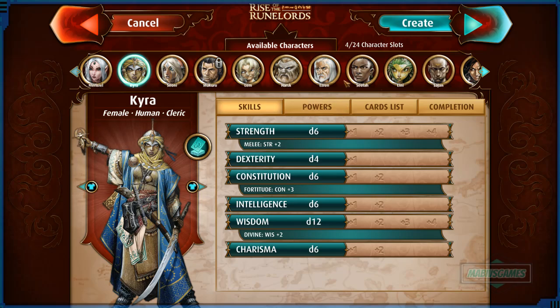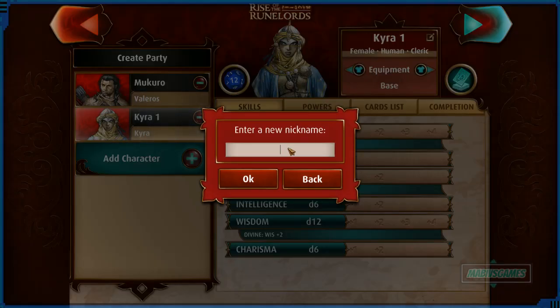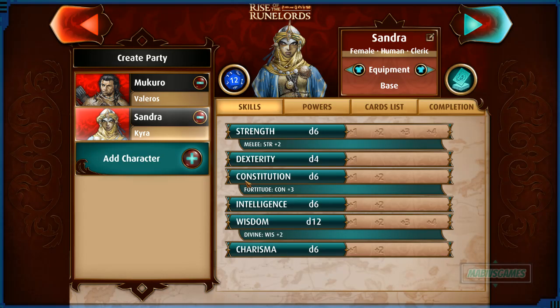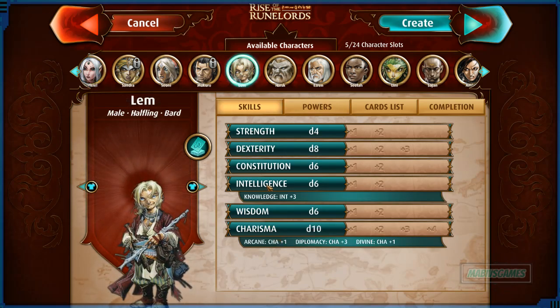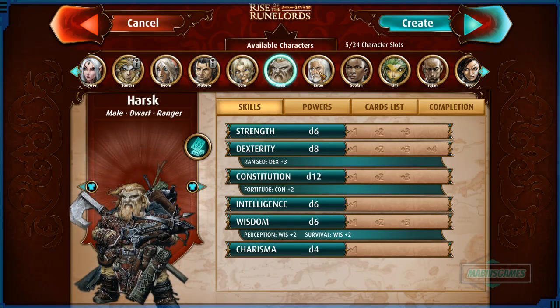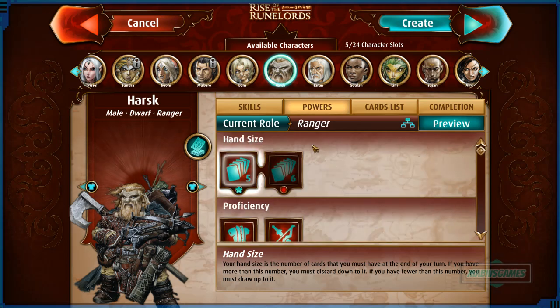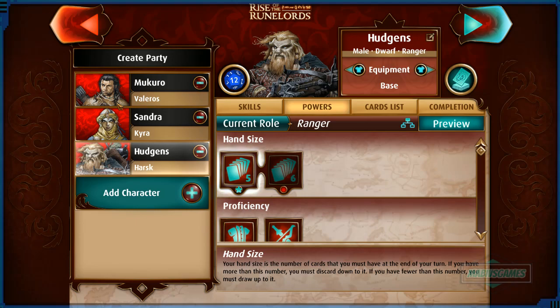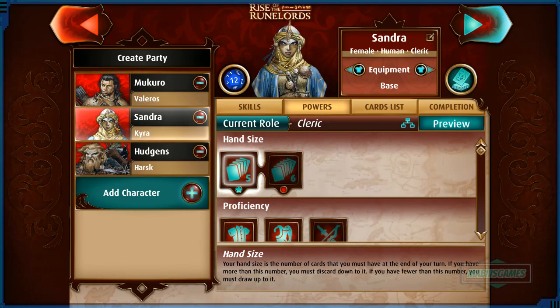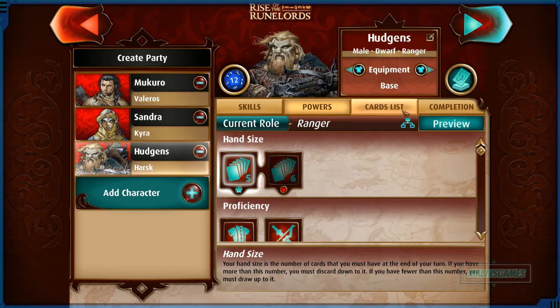We'll rename Kyra to Sandra. For our third character, I want something with dexterity — there's a dwarf ranger with a bunch of powers. That'd be really cool! We'll name him Hudgins. So our party is set: a human fighter Mukuro, a human cleric Sandra, and a male dwarf ranger Hudgins. Two characters I've never used before!